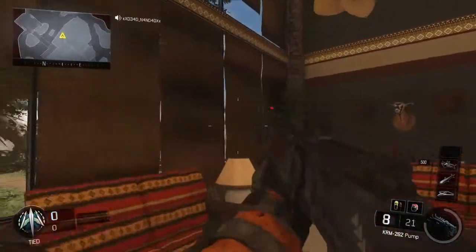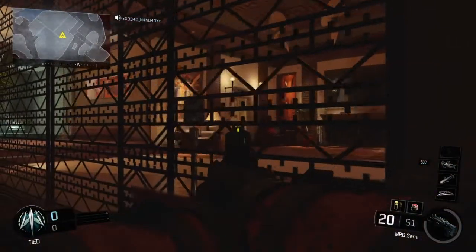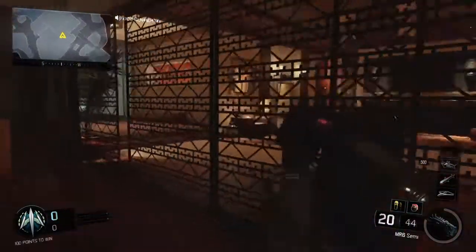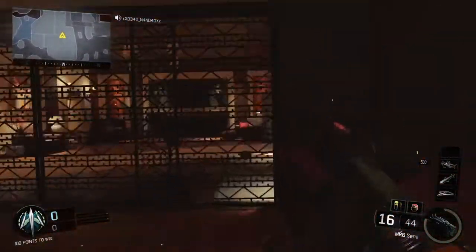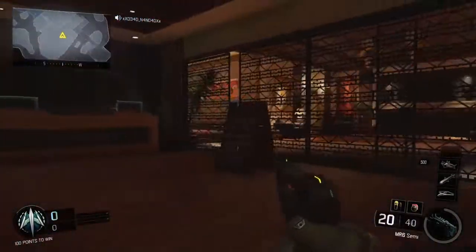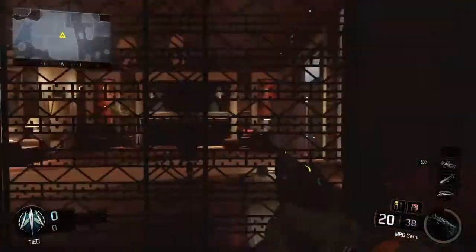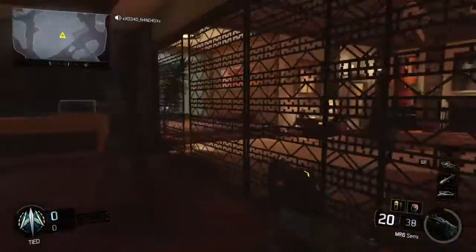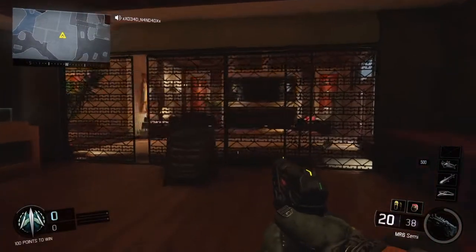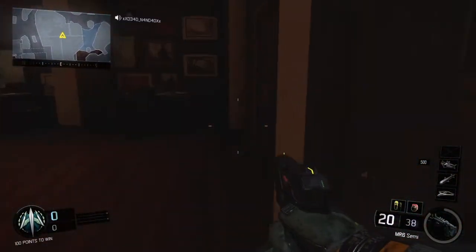I wouldn't say it's overpowered because they can shoot you, but sometimes your screen will blur into certain spots where you have to stand. Your teammates — you'll have to use the minimap because it won't show their blue name bar, it'll only show them and it looks like they're an enemy. As you can see, you can't run through here — you just want to walk around.